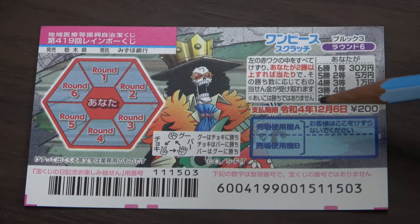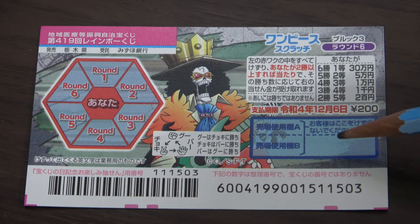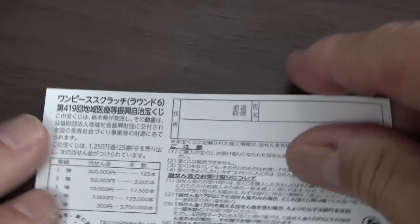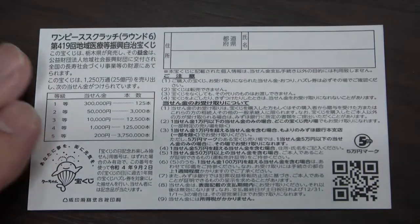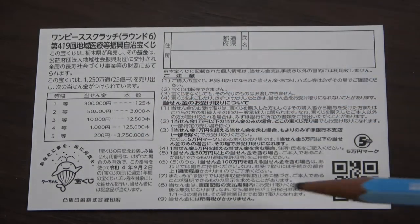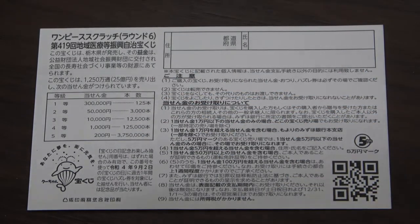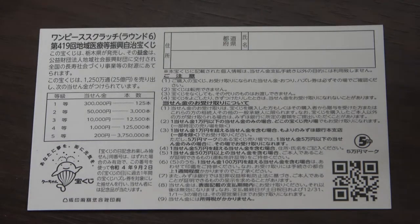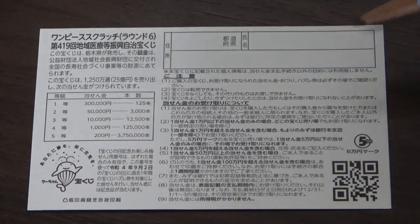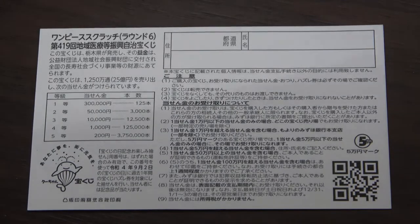You have until December 6th, Reiwa 4 — that is 2022 — to claim your prize. Don't scratch here. Quickly looking at the back: here is a breakdown of the prizes and the rules in Japanese. If you happen to win the first prize, you're going to have to fill in this area — you will write your prefecture, then your full name, then your address in Japan. All winnings are tax-free in Japan, and even tourists can play this game.